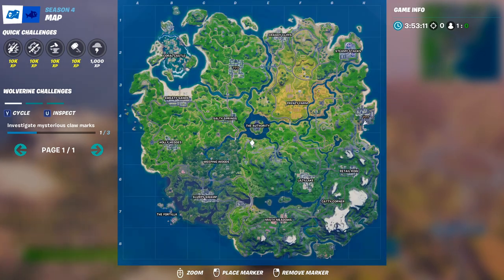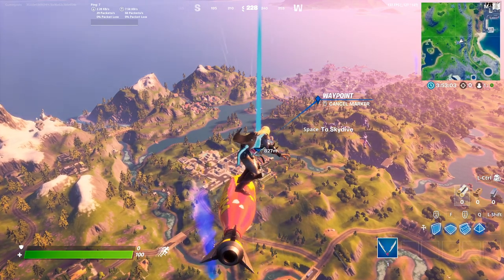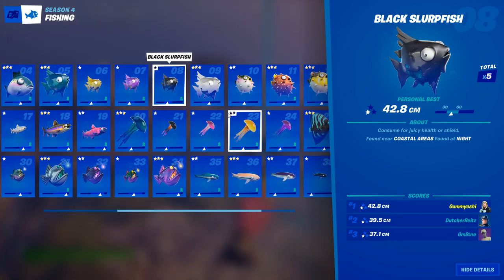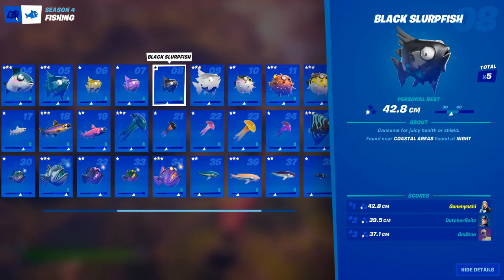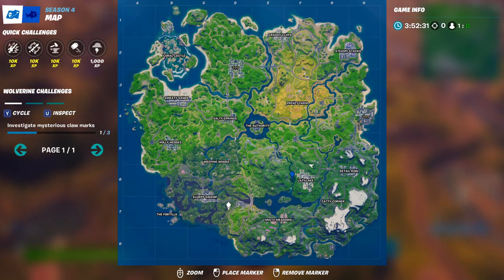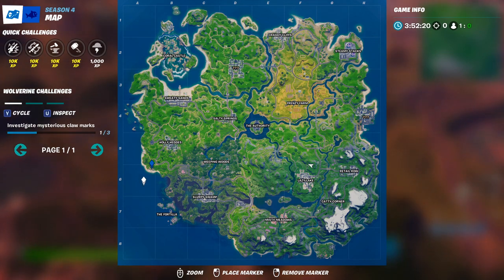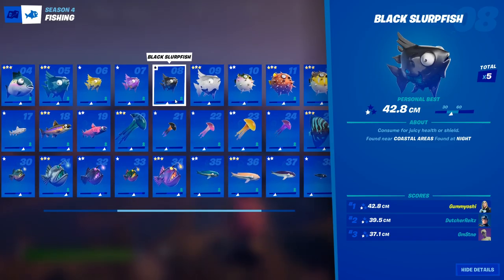I recommend using the pro fishing rod as that will help you find it. Even though this fish doesn't require a pro fishing rod, it will help you out. Next up, we have the black slurp fish — the first two-conditioned one in our quest. This one can only be caught in coastal areas and can be found at night. My best recommendation for a coastal area is these five houses down here. There are about six or seven fishing spots right in that water, and you can easily get this fish by sitting there at night and fishing off the coast of these houses.